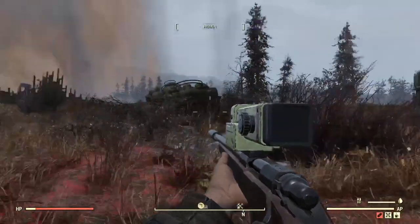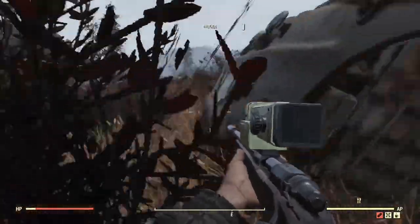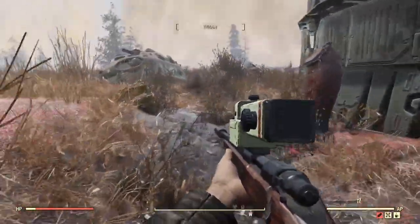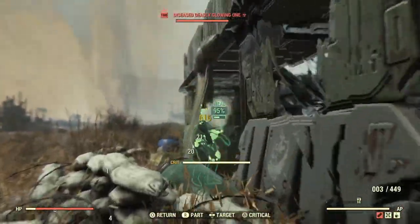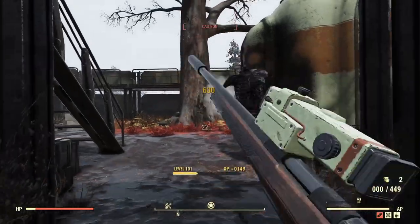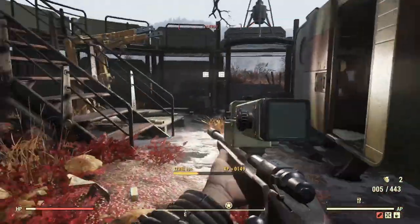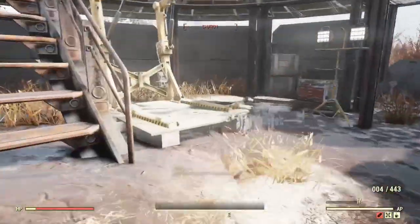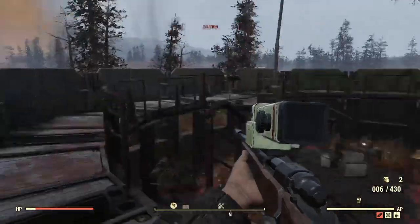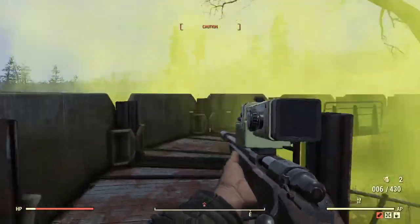Let's go and kill a scorchbeast. We are here but looks like we have a nuke zone. There's gonna be some creatures here probably. Look at that - a thousand damage! Stay down. Hey, where's the scorchbeast? She's summoning minions. Come on scorchbeast, don't run. One shot the minion. Okay she doesn't want to fight us - that's extremely annoying and she's away.